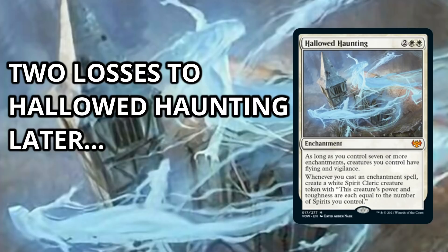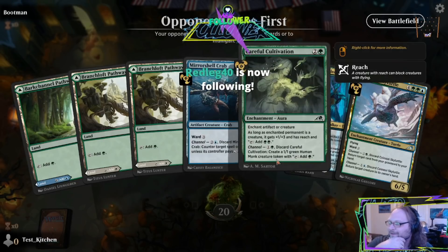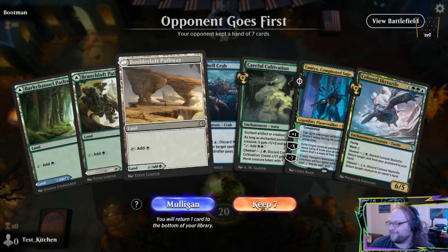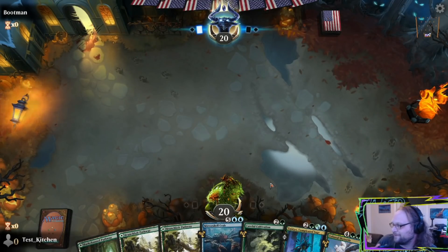Two losses to Allard Haunting later. Opponent goes first — four games, four opponent goes first. Gonna start salting slightly and I apologize, but when you literally can't go first all night, that objectively sucks. With cards like Careful Cultivation and Mirror Shell Crab, look at the tempo — this deck really needs to go first. I feel my blood pressure going up a little bit. That's just Arena.